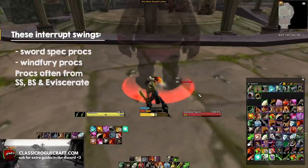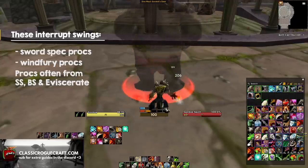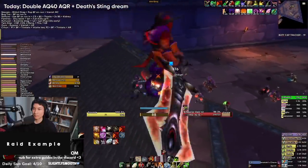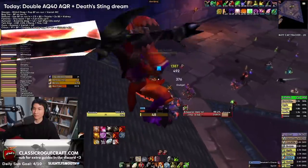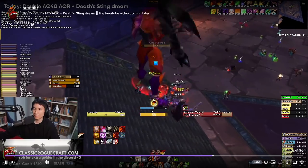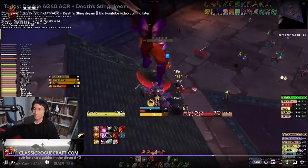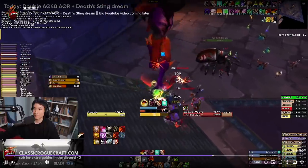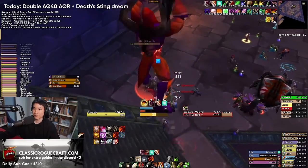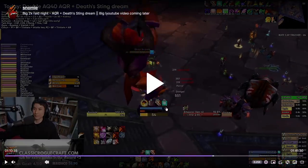Things that can interrupt your swing are mainly Sword Spec and Windfury on Horde. Those two things tend to reset your swing quite often, and if that reset happens towards the end of a swing, that's going to waste your auto attack time. Here we have my Twin Emperors fight from the other week - you can see my swing timer getting reset right there. Imagine if that reset happened towards the end of the bar - that would have been really bad. So that's why any time we use an ability like Sinister Strike, Backstab, or Eviscerate, we want to try to use them towards the end of a swing.